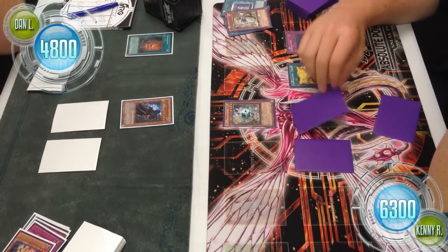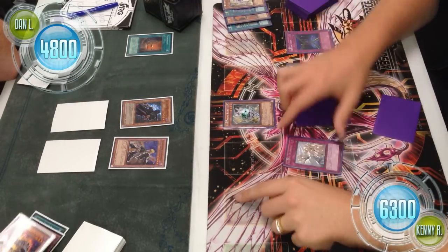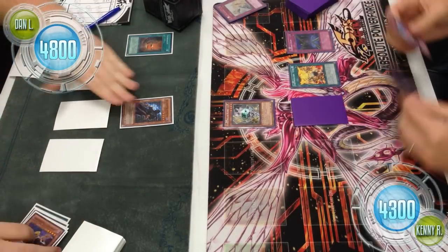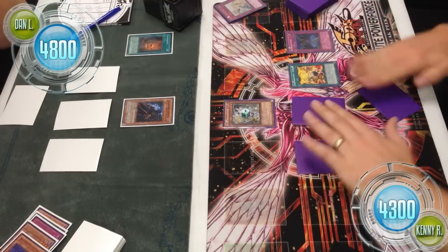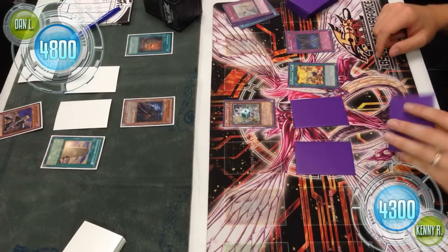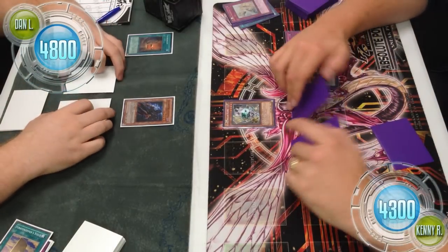Dan attacks with the Assailant. Kenny forgets that Necro Valley is up, so he has to Fiendish Chain the Gravekeeper's Assailant instead. In main phase 2, Dan summons the Descendant — and that's Solemn Warning, bringing Kenny down to 4300 to Dan's 4800. It's definitely a back-and-forth between two very back-row-heavy, control-based decks. Constellars do have the advantage — they have access to a wider variety of Xyz monsters that perform stronger. Dan has access to Master Key Beetle, but that's nowhere near as strong as Pleiades, Omega, or Star Light Star Bright Dynamo.